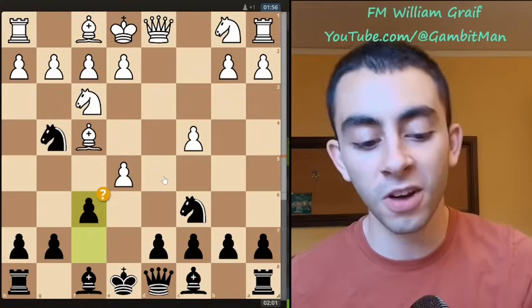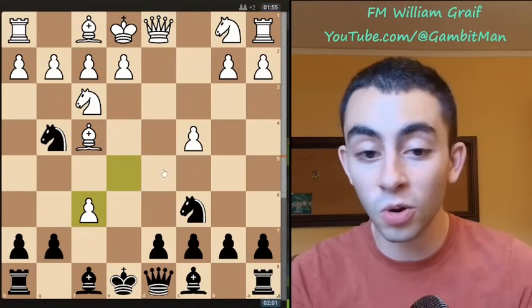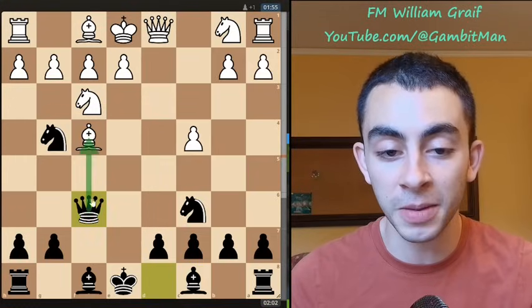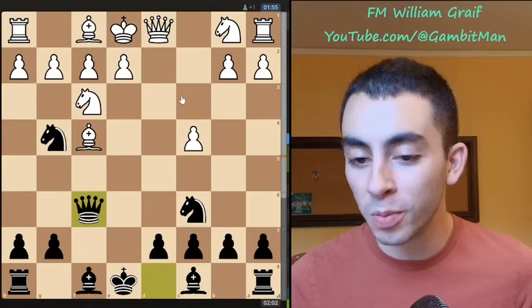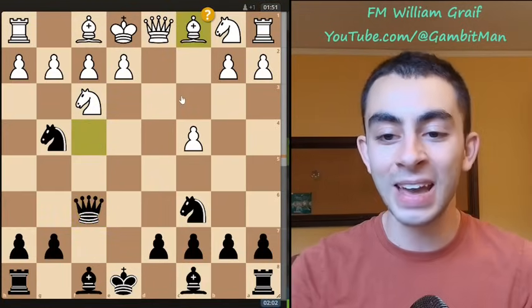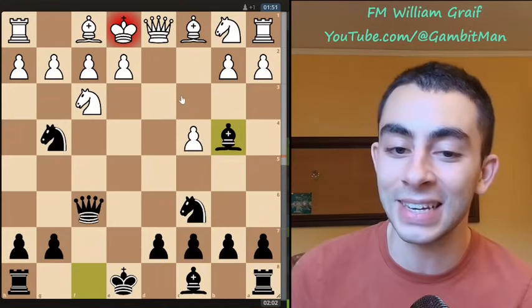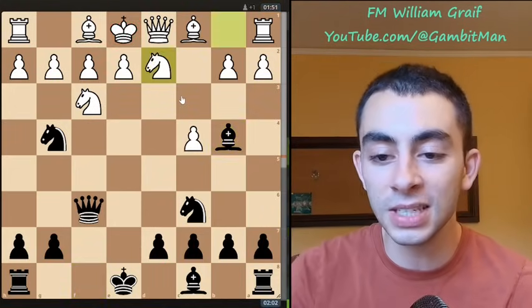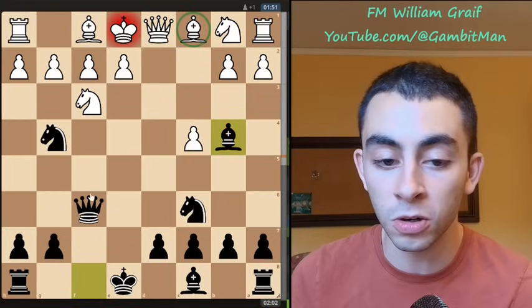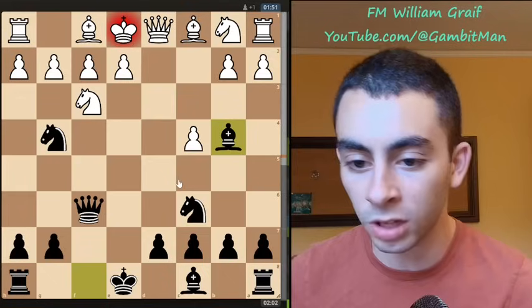Really spicy move and very Von Popiel-esque. We're putting a lot of pressure right here, and if they take f6 we're going to go queen takes f6, attacking the bishop, attacking the pawn. The most common move is bishop to c1, and now after bishop to b4 check all of a sudden things get a little dicey for white. White plays knight to d2, which is the most common move. If the bishop moves there's queen takes b2. Knight c3 is hit a couple times — you probably don't really want to do that.